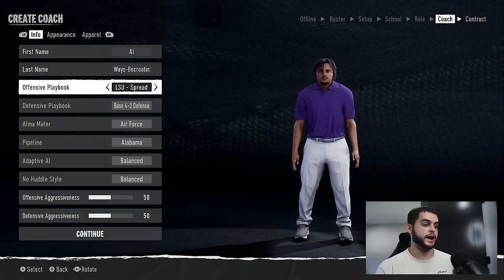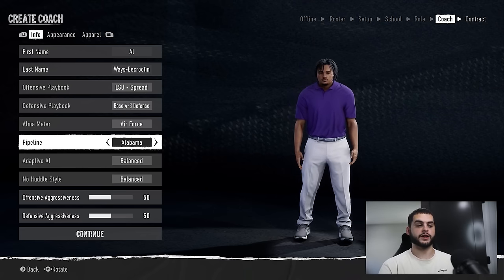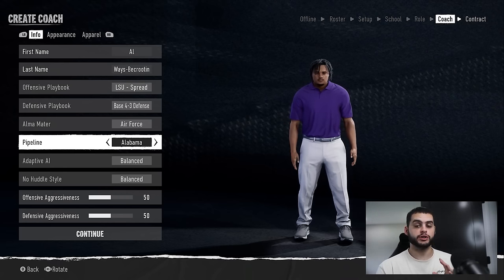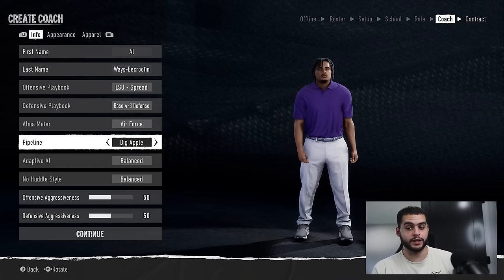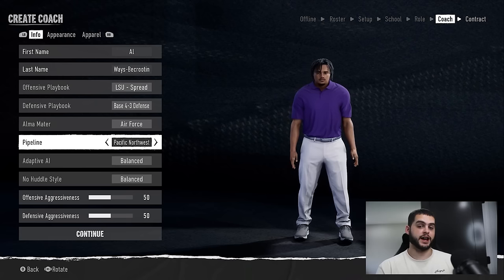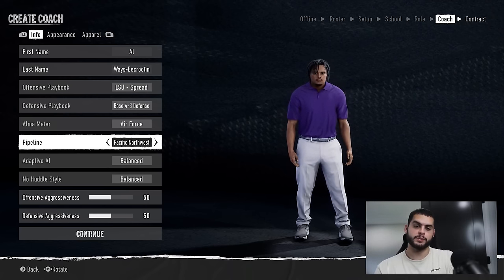Pipeline plays a big part. Since you are creating a new coach, you can choose your pipeline. This is something that's going to vary season to season. One year the five-star QB may be from a pipeline you have and you'll have a big advantage getting them. The next season, your Alabama pipeline may not be helping as much. I'd recommend choosing a place that makes sense — stay somewhere in a pipeline that kind of applies to one of the top programs. Go into a program like Alabama, Georgia, or LSU and look at their coaching pipelines and try to emulate that.